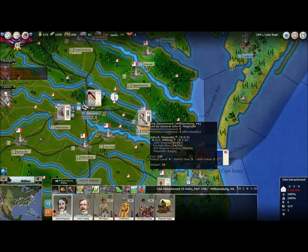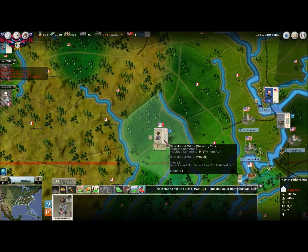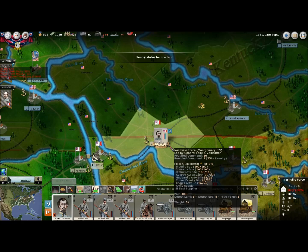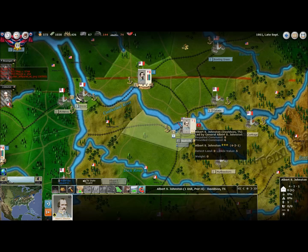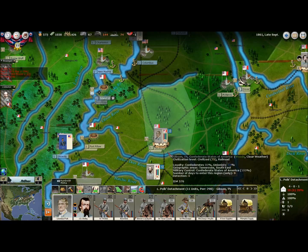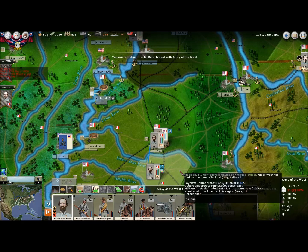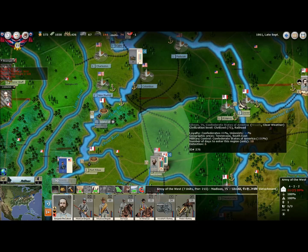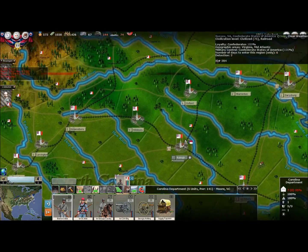I think I'm going to have Magruder continue and move back towards Richmond. Nothing's really changed out here. Here's Albert Johnston — he will move and officially take command from Zollicoffer. And there's actually the Carolina Department. Who was that up here? Oh, this is the 3rd Reserve Brigade — I forgot about them, I thought that was Carolina Department, still pretty far away.